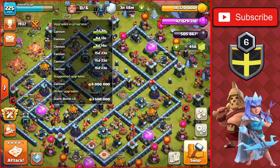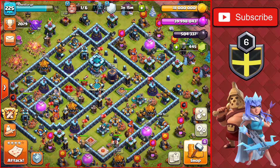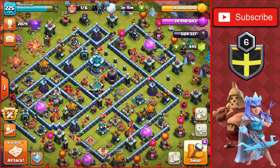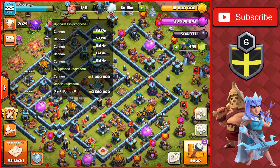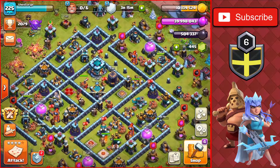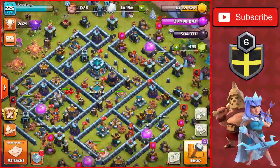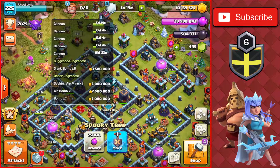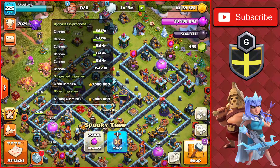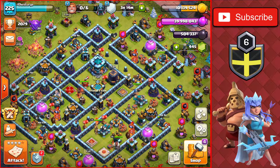We're back with another builder available to upgrade the final cannon on the base. We have 18 million gold so it'll take away about 8 million. We'll get this final cannon going to level 19 — a 16-day upgrade. There we go, all cannons are now upgrading. The only things left are the traps. With the Hammer Jam active we can't really do anything else on the base, so we'll wait out about 13 days. We now have 10 million gold, so let's head out for some attacks.